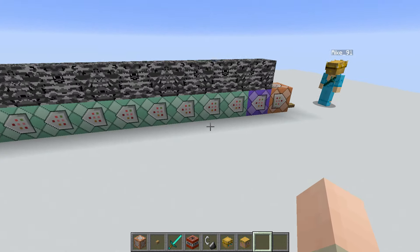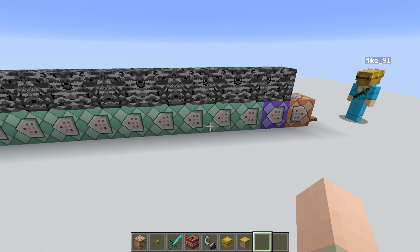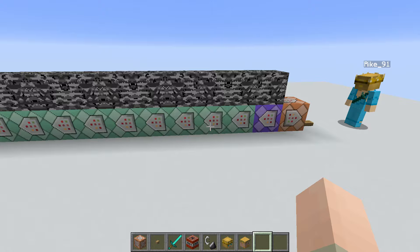That is all there is to it. You will also find this command and the two commands used at the end in the description if you want to build it yourself without the Excel sheet. If you get new members on the server, you can just update the system by pasting the new command into the command block and activating it once more.